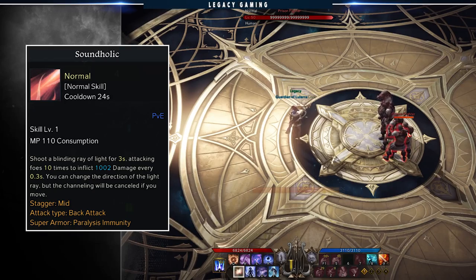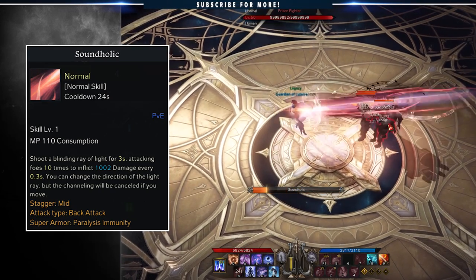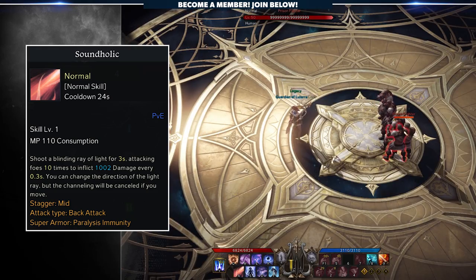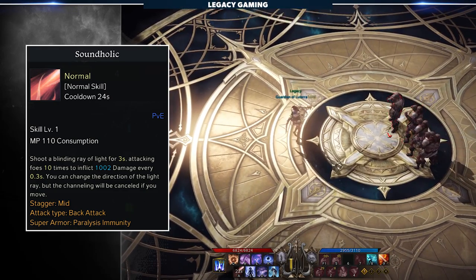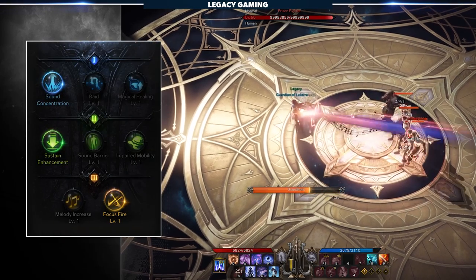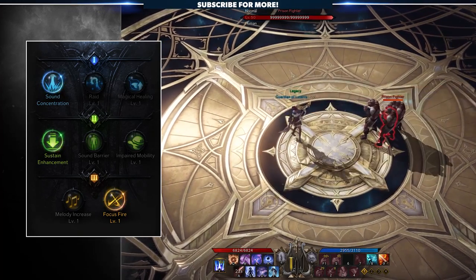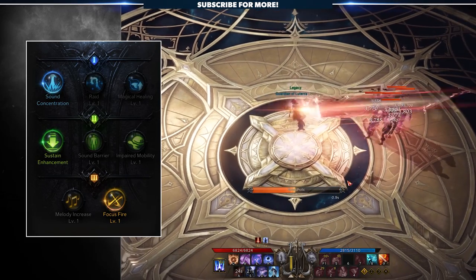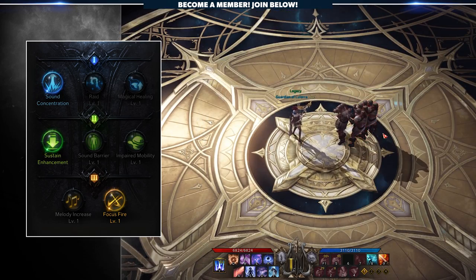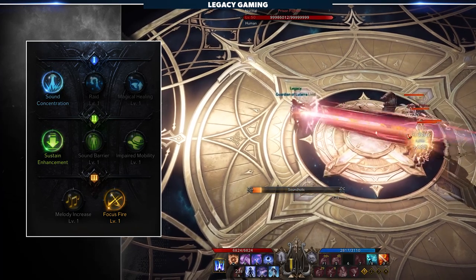Soundholic is the second most important skill that you will max out, as it can chew through higher HP enemies and bosses once you have it spec'd out correctly. This ability fires a blinding ray of light, dealing damage for three seconds in the direction you're casting, locking you in place but allowing you to rotate. Don't get too used to rotating your beam — instead, get used to lining your enemies up for this attack, since one of the tripods we take will prevent you from turning. For tripods, I highly recommend Sound Concentration, Sustain Enhancement, and Focus Fire. Sound Concentration and Sustain Enhancement boost your damage per hit, your channel duration, and the amount of times it hits during that time. This is important because it helps offset the negatives of Focus Fire — while it prevents you from moving and halves your duration, you instead get a massive 700% damage bonus. And believe me, this is absolutely noticeable.